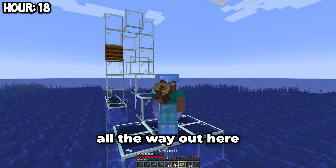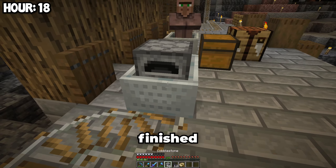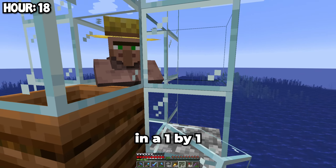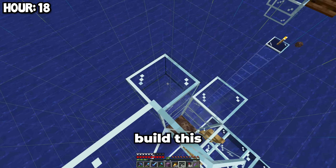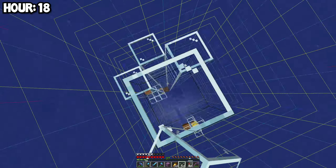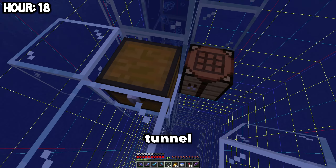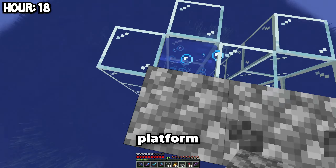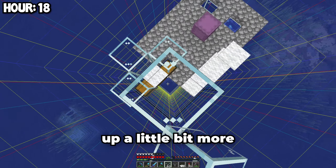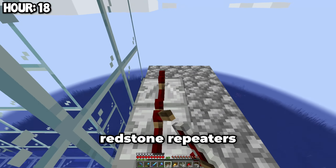Now we just have to get a villager all the way out here. The rail is finished — now we just have to send this villager up, put him in a boat, and he will spend the rest of eternity locked in a 1x1 glass box. The first thing we have to do is build this glass tunnel up by about 100 blocks, then we can make a water elevator. After that, we make another tunnel which will be used to activate the raid. Now we can make a platform where we will defeat the raids, then build the platform where the pillagers actually spawn. Then we can place some redstone repeaters and comparators.